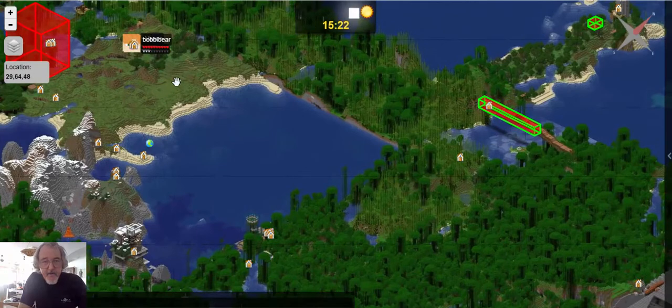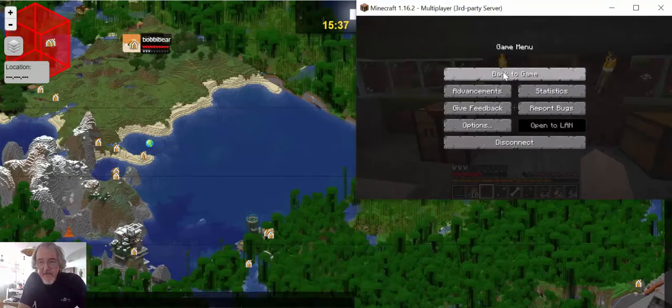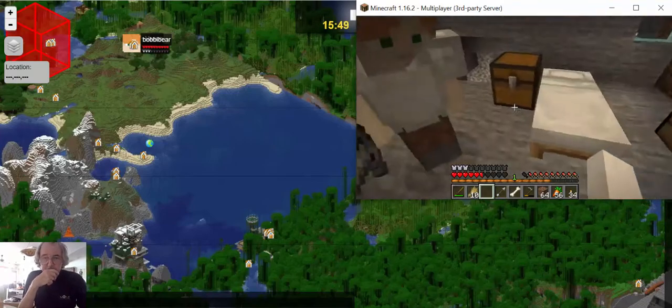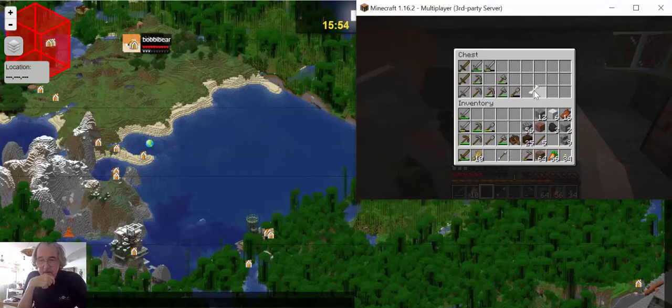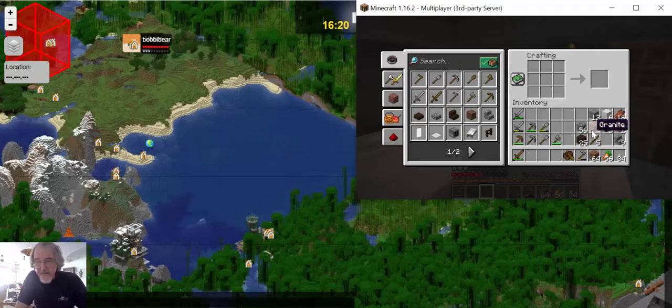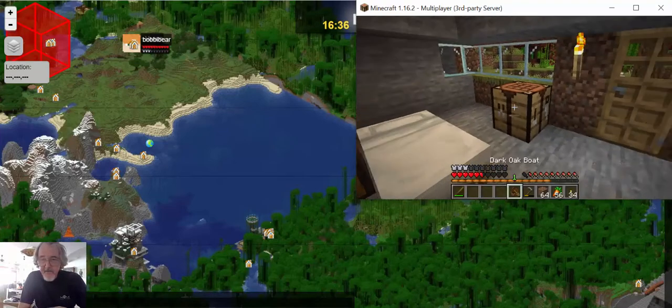It's 3:30 in Minecraft, so let's go there and see what's happening. Let me put away some things I don't need — bones, arrows, wheat. I've got a boat. We need a bed, so let me see if I can make one. I've got some wool and some planks, so I can make a bed. I'll take a bed with me so I'll be able to sleep when I reach the other side. I think that's all we need. Are you ready, Bobby?